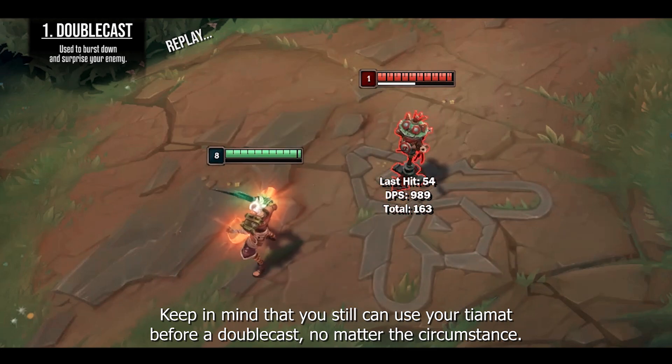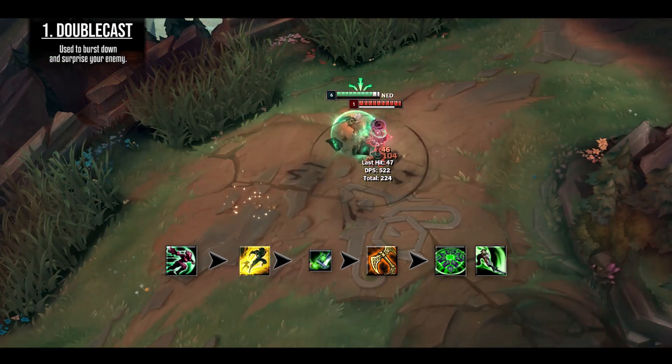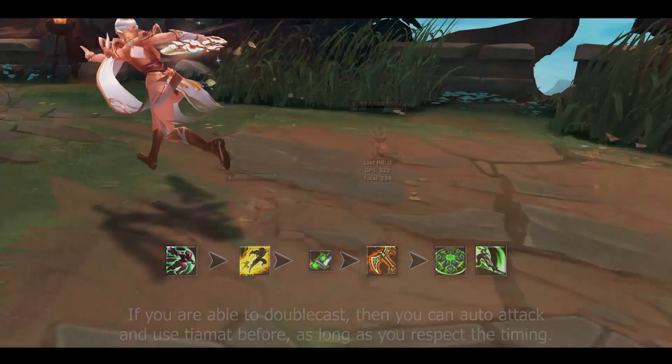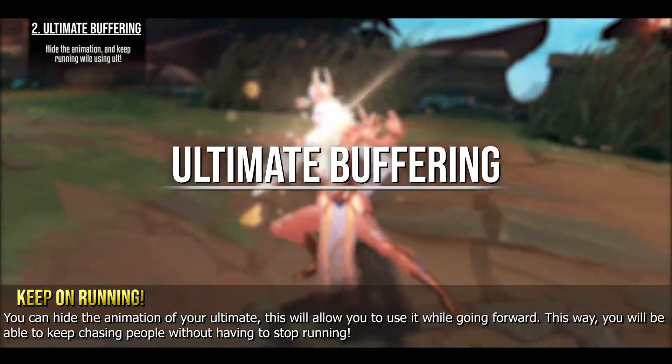Keep in mind that you can still use your Tiamat before a double cast no matter the circumstance. If you are able to double cast, you should be able to auto attack and use Tiamat before it, as long as you respect the timing.